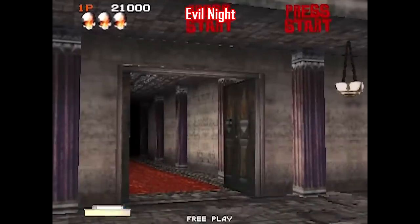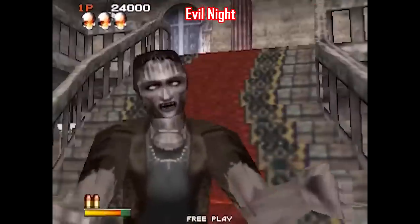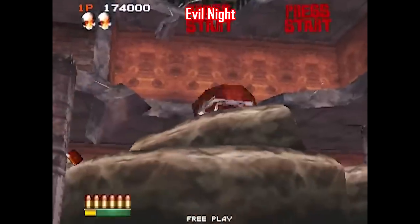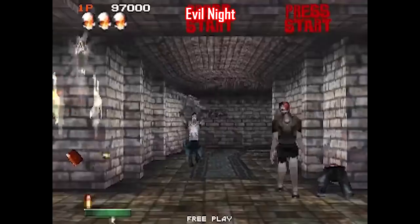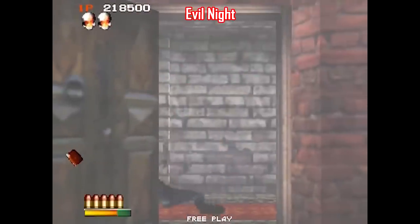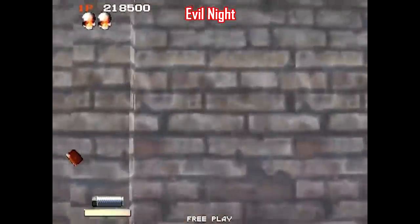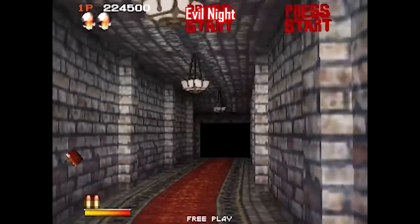Evil Knight, otherwise known as Hell Knight, was made in 1998 by Konami, and 90s Konami games are usually pretty well made — this is no different. What makes this one stand out is that it's up to three player compatible, with players one and three wielding handguns and player two wielding a shotgun. I'm willing to bet everyone was shoving each other out of the way just to get the shotgun. Evil Knight didn't catch on and has faded away, but if you can find it, it's a fun playthrough.